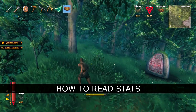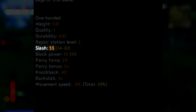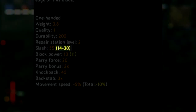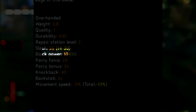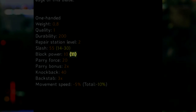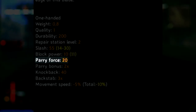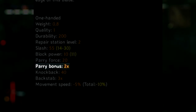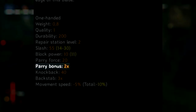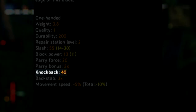Some people get confused with how to read equipment stats, so let me explain. On the example of the Iron Sword: the orange number next to the damage type describes your maximum damage you can reach if you have maxed out skill level. Yellow numbers in brackets indicate your current damage range. Orange number on block power means the item's base block power, while the yellow number in brackets tells you your actual block power, usually increased by your blocking skill. Parry force is related to how far your enemy is pushed away once successfully parried. Parry bonus is a multiplier of your block power on a parrying attempt. Knockback is the poise-breaking stat — the higher the number the easier it is to guard break your enemy by simply attacking it.